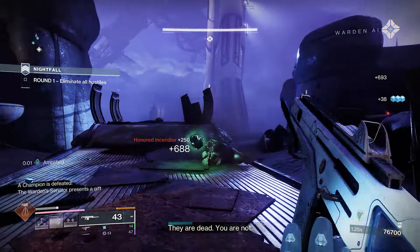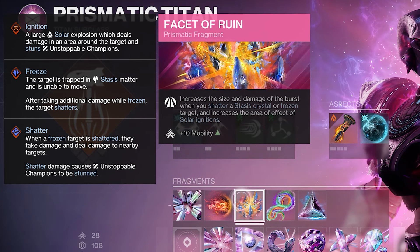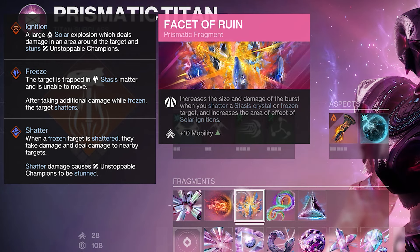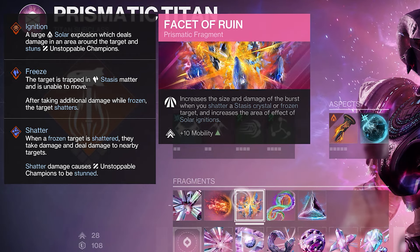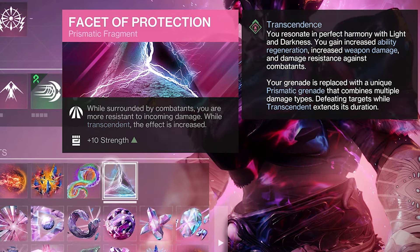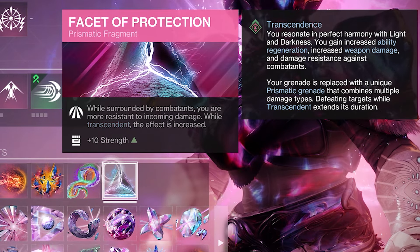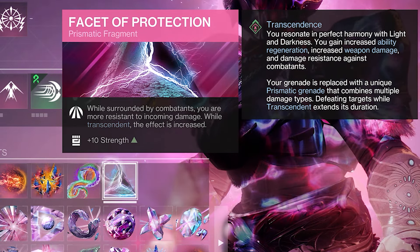The other fragments I'm using with this build are Facet of Hope, so that class abilities regenerate faster when we have an elemental buff; Facet of Ruin, so that our solar ignitions have increased AOE — which is very important for this build as we'll be causing a ton of solar ignitions; and Facet of Protection, so that while surrounded we are more resilient to incoming damage, with the effect being increased while transcendent.